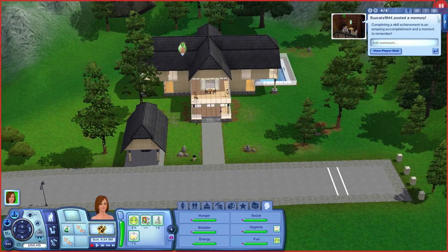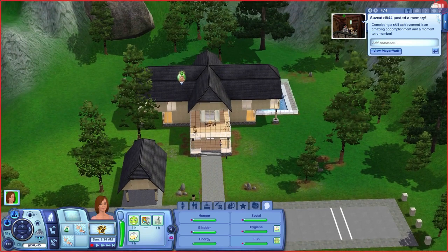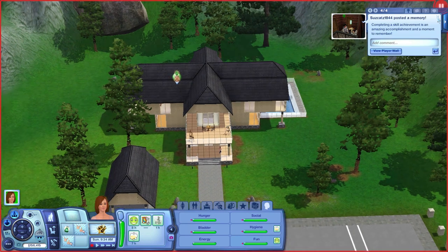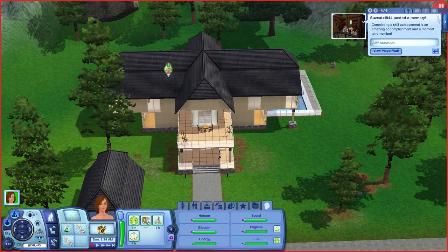So I have her sim in the house here, and I'm in Hidden Springs. I just picked a pre-made house in the town, and I did kind of finagle a little cheat to get her in there, because it is my regular gameplay and for different things I will use a cheat.